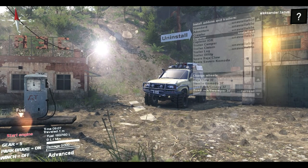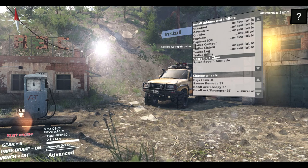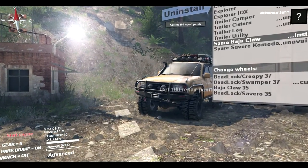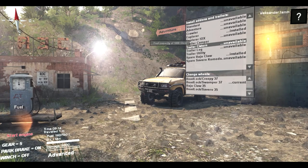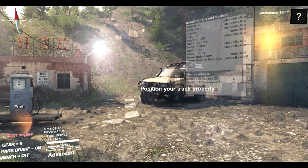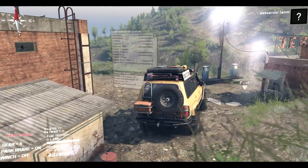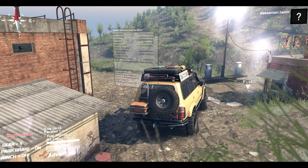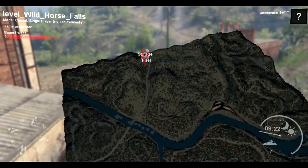In real world quite many runs with 35s and 37s. Next thing we can install is a spare - let's install the spare. Then we can install a different trailer system, camper, and everything else, but let's leave it as it is. I'll open the map - this is the level called Wild Horse Falls.